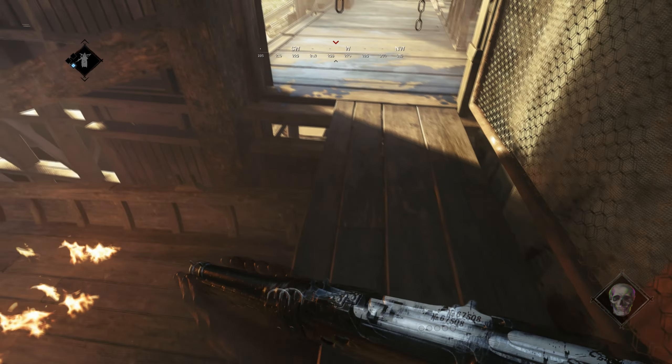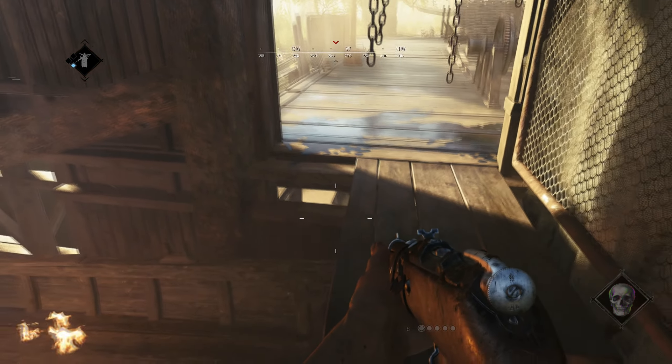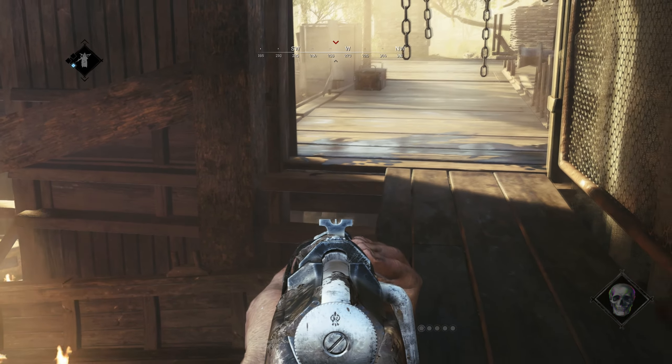But we are not done with the cheesy spots here. If you look on the left there is an amazing gap that can be used both from upstairs and downstairs.